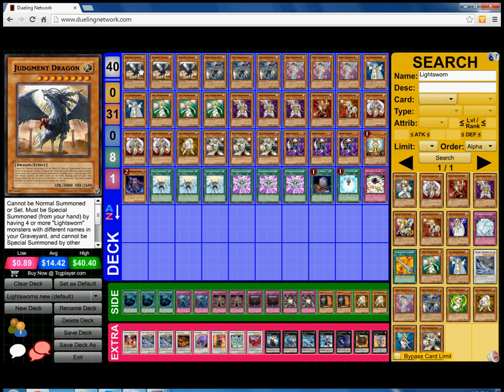First we play Triple Judgment Dragon — self-explanatory. It's a free 3000 ATK beater when you have four or more Light Sworn cards in your graveyard. Really good. Who cares if they Veiler it — you still have that 3k on board and you're just pushing attacks. Judgment Dragon says hi.